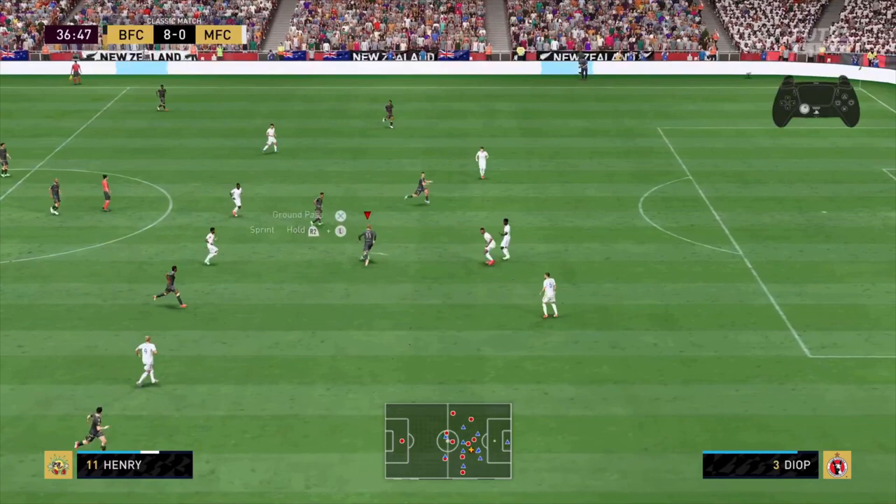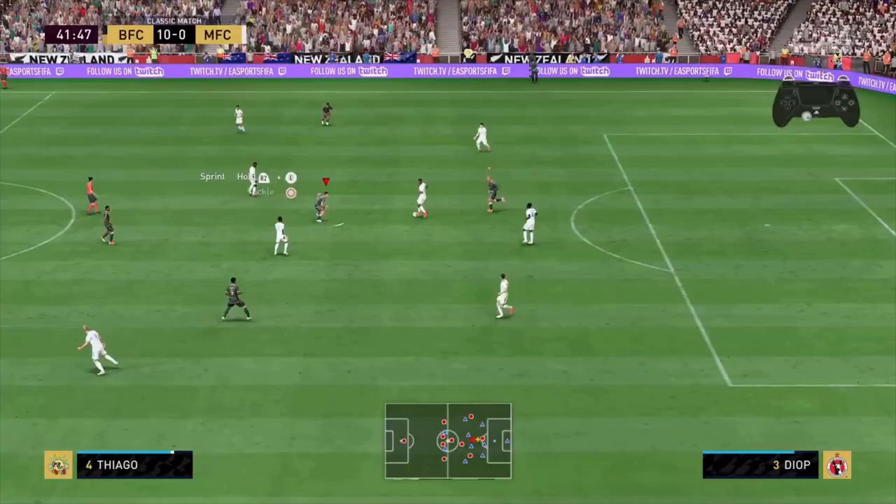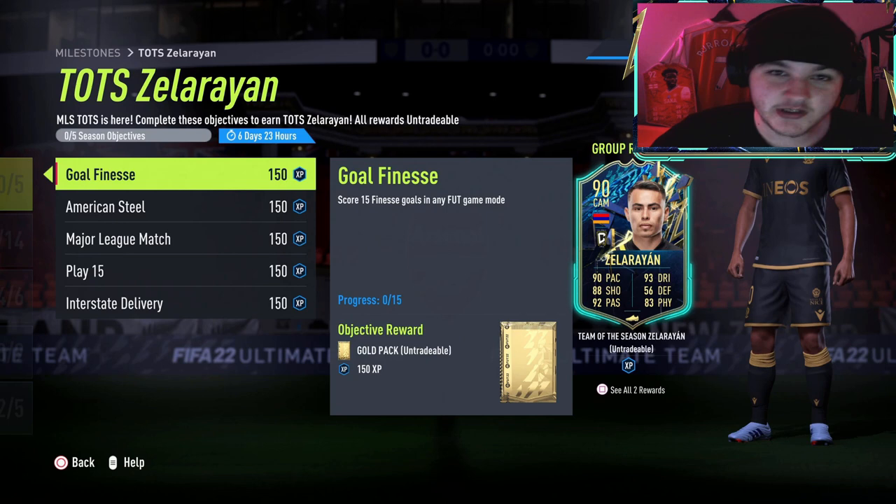A through ball is performed by pressing Triangle on PlayStation or Y on Xbox. You do not have to score from the first touch after receiving the through ball — it's just whoever gets that assist, as long as it is a through ball. People do this without realizing it and often you'll just get the objective done without noticing.